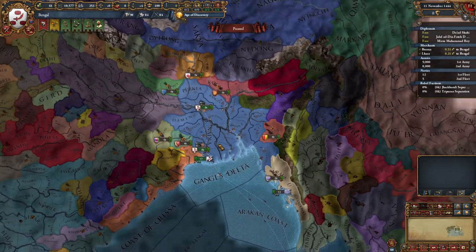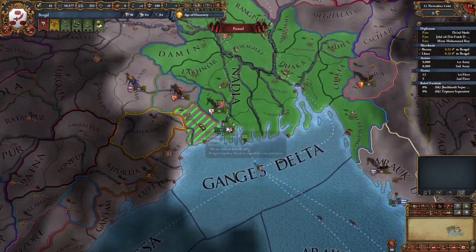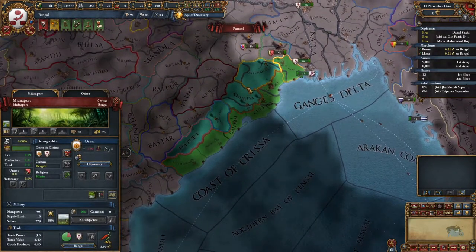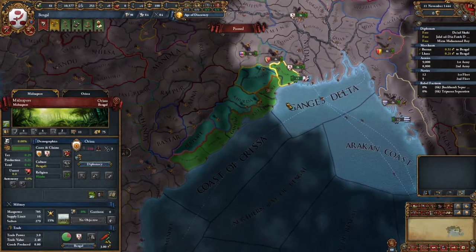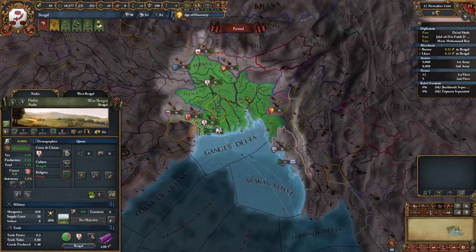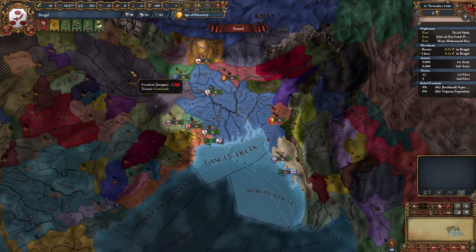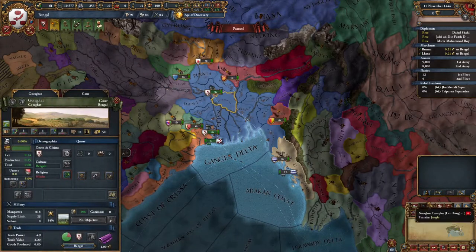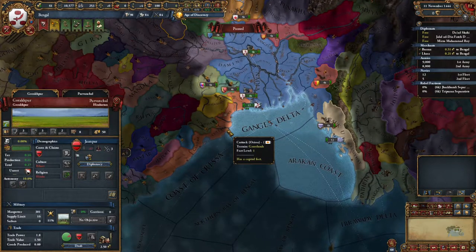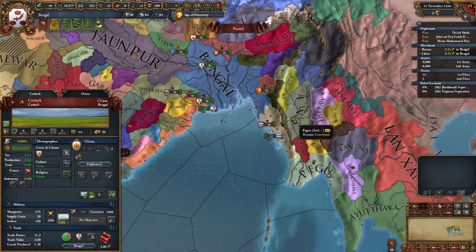What's the situation with Bengal? Going into the diplomatic map mode, it looks like we have a core on this province — Orissa. Orissa is not particularly weak because they have all these little vassal subjects and a decent amount of coastal land. Not a super weak nation, but we do have a core on their land. That would be a reason to go to war with Orissa very early on, but it would probably be a pretty tough war. Jean Pour has also rivaled us, and Orissa has rivaled us too.